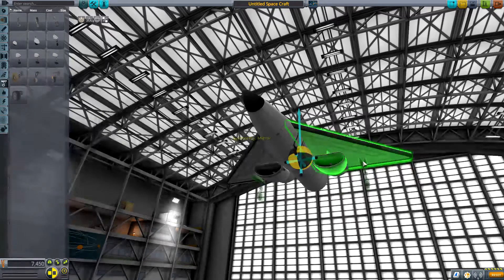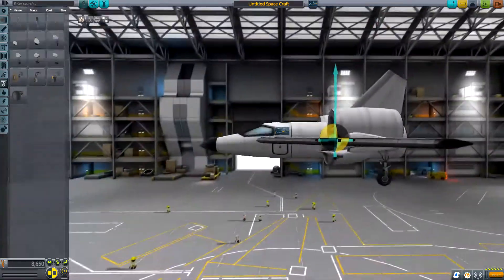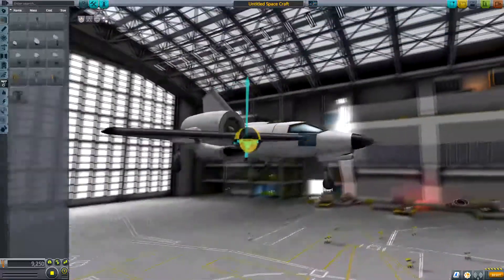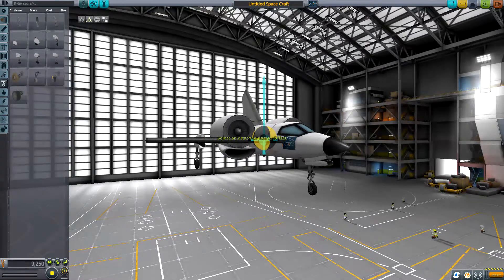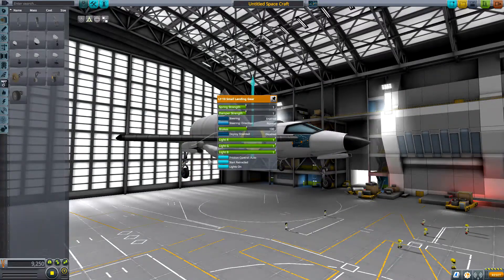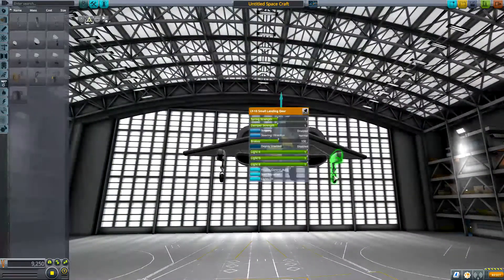Now we gotta move the ones on the wings — they're up too high. We like them attached, preferably. We're gonna raise that one. Okay, now we need to right-click... no steering. Now hopefully this one did it too — steering disabled. Good, all right.